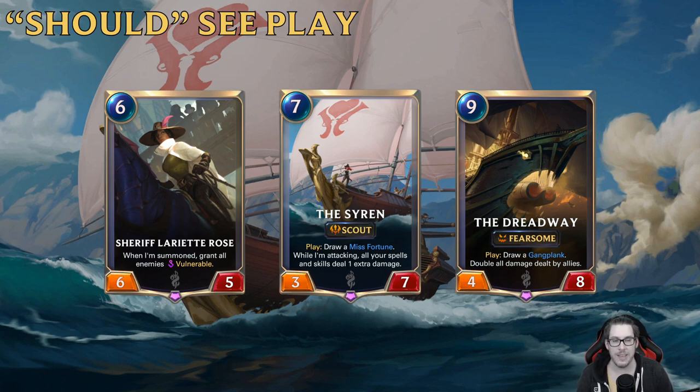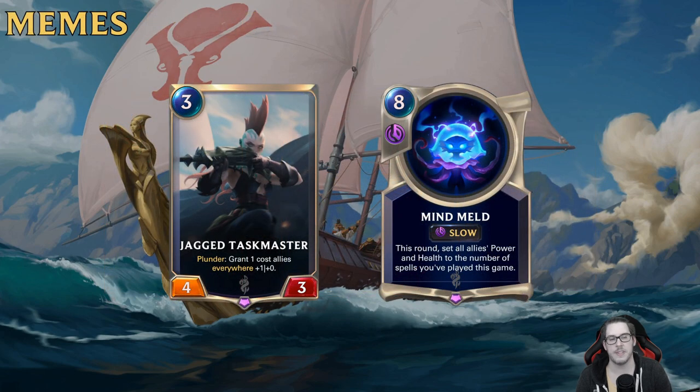Both Siren and Dreadway — Miss Fortune's and Gangplank's boats — tutoring or getting the champion you need out of your deck is a very strong effect. It's kind of shocking these haven't seen a lot of play. Siren dealing extra damage and Dreadway doubling all damage are very strong effects. Once people explore more combinations these will definitely see more play as combo enablers.